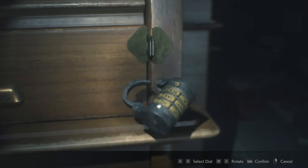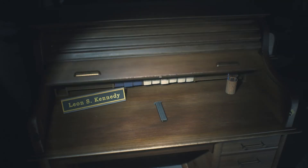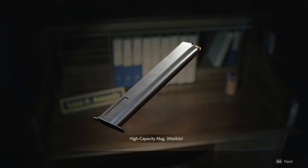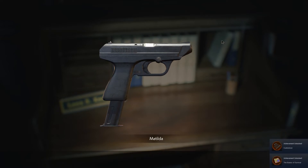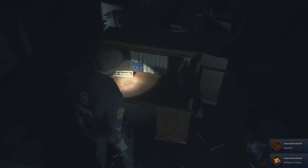Hit confirm to unlock, then interact with Leon's desk to get the high-capacity mag add-on. You can combine this with the pistol to increase its clip size from a measly 12 bullets to a whopping 24. That is quite an upgrade.